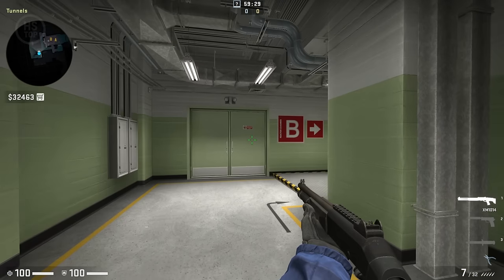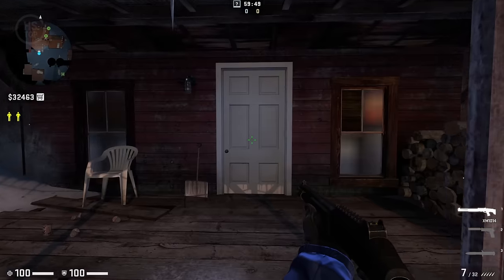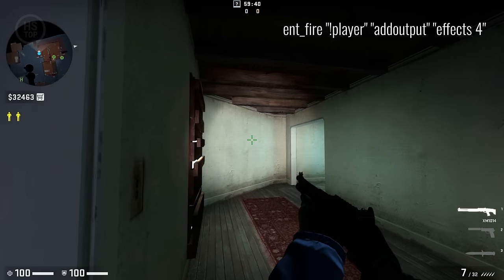In CSGO, the ability to use the flashlight was disabled. Over time, the official maps became brighter, making extra lighting unnecessary. But you can still turn it on using a console command.